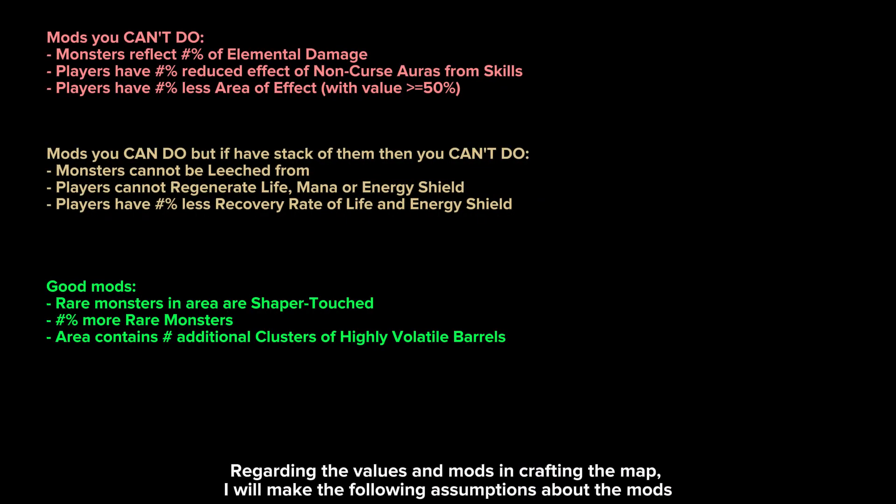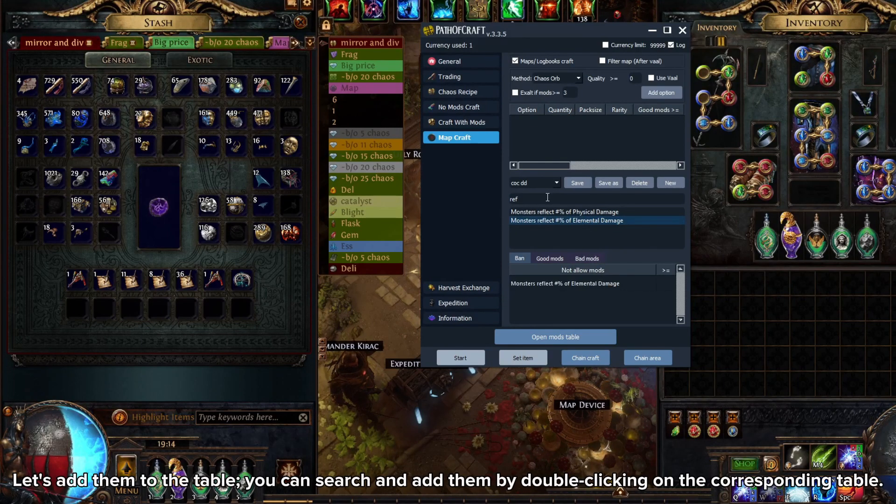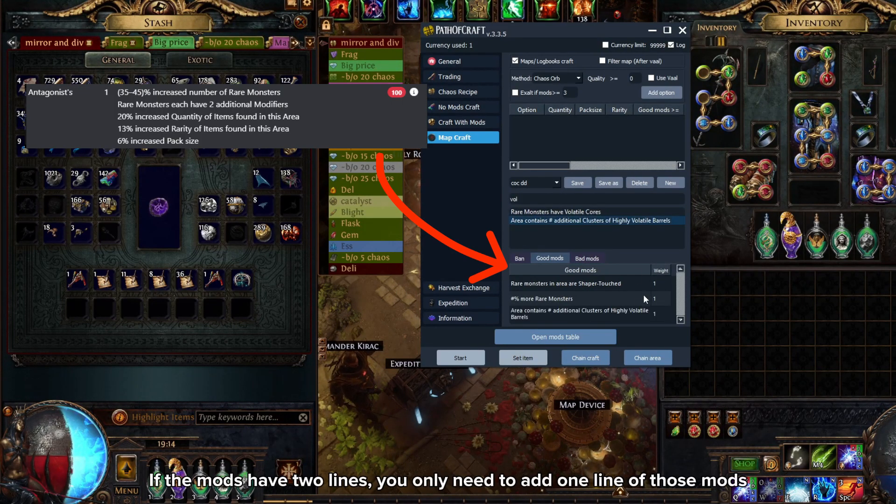Regarding the values and mods in crafting the map, I will make the following assumptions about the mods. Let's add them to the table — you can search and add them by double clicking on the corresponding table. If the mods have two lines, you only need to add one line of those mods.